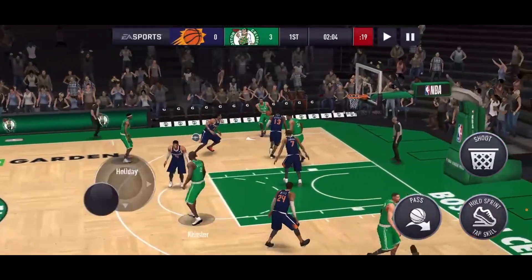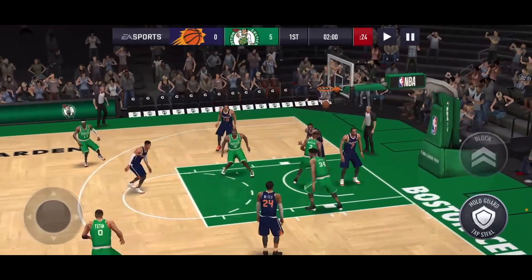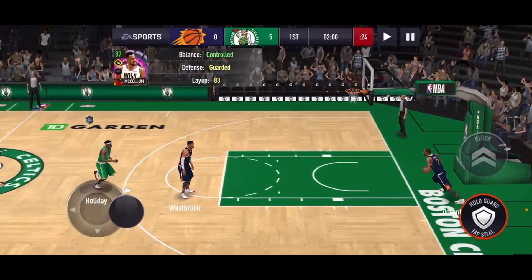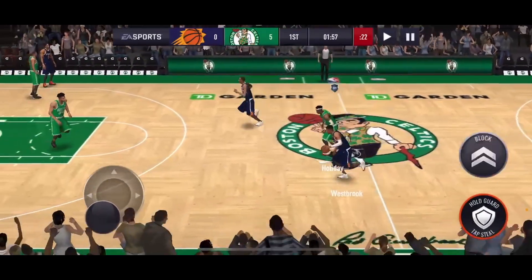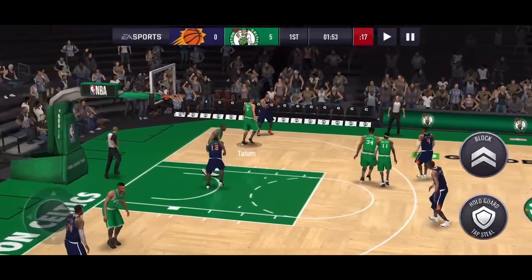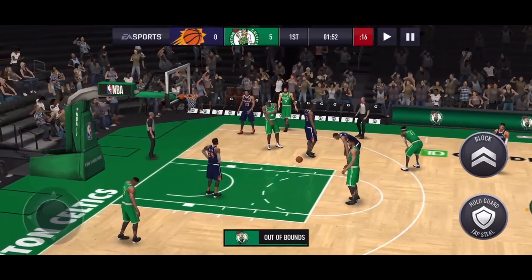CJ McCollum is already in the corner waiting for the three. McCollum gets the ball and hits a nice little tough layup — look at McCollum go! That was a tough layup and he still makes it. I'm really liking CJ McCollum — he might be my new starting shooting guard, especially since he's strategic. This is perfect. Tatum gets a steal but couldn't collect.